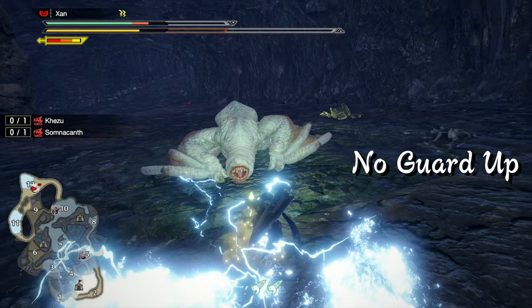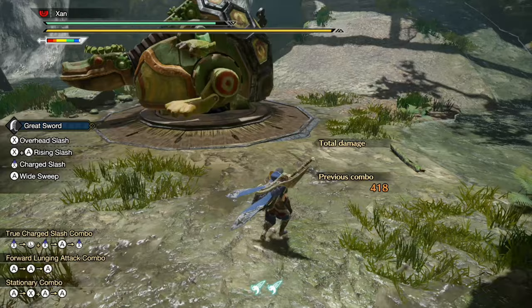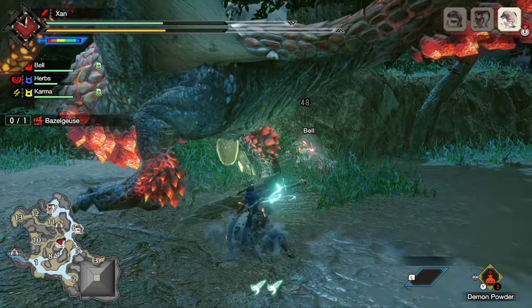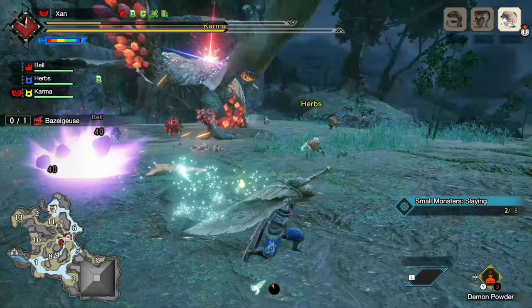But blocking certain attacks requires a Guard Up skill. And provided the attack is guardable, Guard Tackle can defend you against all statuses and blights, making it overall a better defensive option compared to the Tackle. Blocking an attack consumes sharpness, as we're using our sword to defend. The sharpness, health, and stamina loss suffered upon guarding is related to the knockback you would suffer, which depends on the knockback value of the attack you're guarding against, as well as the level of your guard skill. Now the guard skill is a waste for Greatsword, however, because as we mentioned before, the Guard Tackle doesn't suffer from knockback, and the sharpness loss can be mitigated in better ways that we'll talk about later.